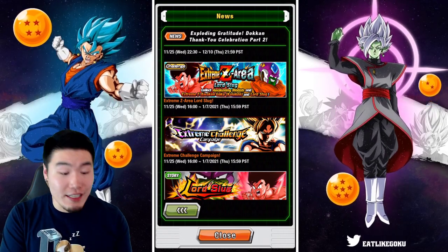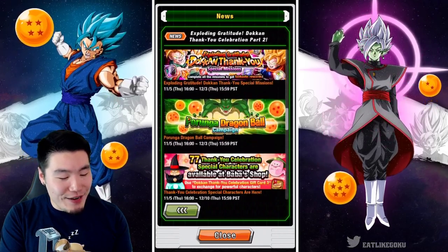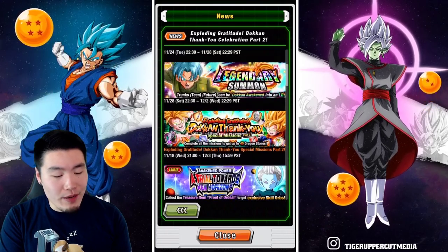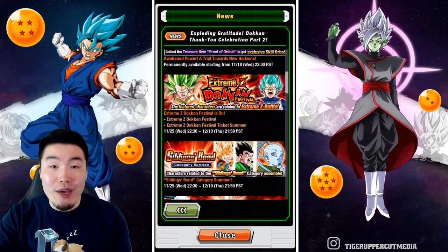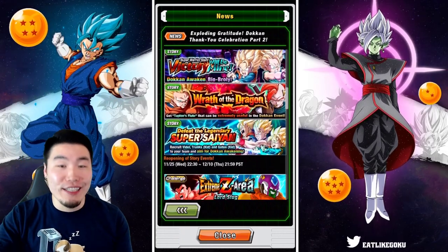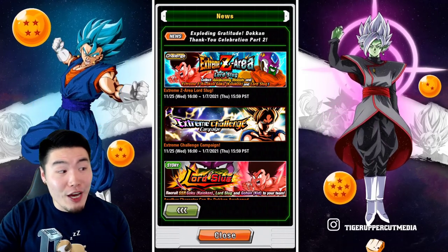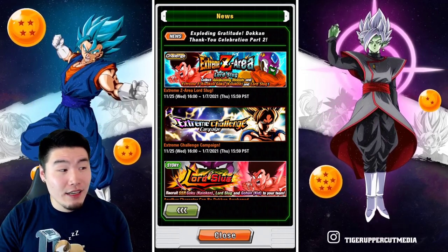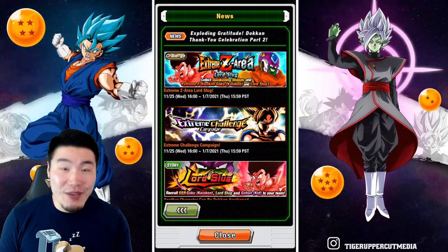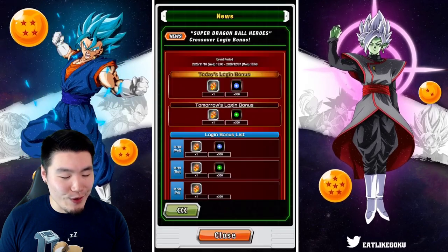Prime Battle Goku's Extreme Z Awakening — he is insane, he is amazing. To challenge his Extreme Z Area event, we'll need both of these guys fully Extreme Z Awakened, as well as Int Raditz, AGL Cooler, Int Frieza, and a few others. I have a video out there covering that, so go check that one out. From there, it looks like everything else is just from Part 1 of the celebration.